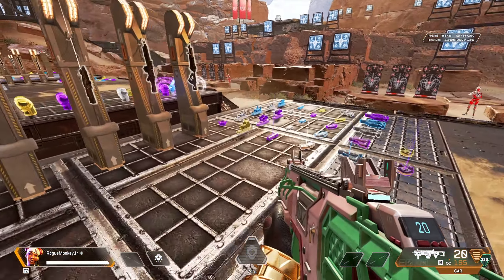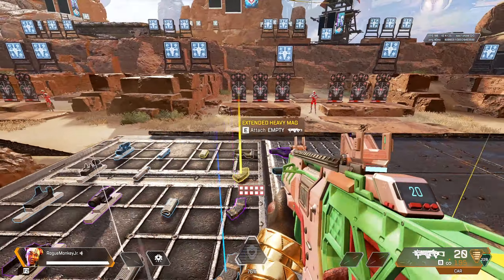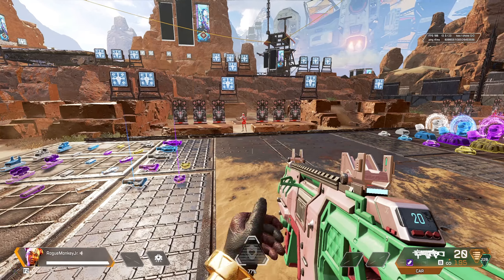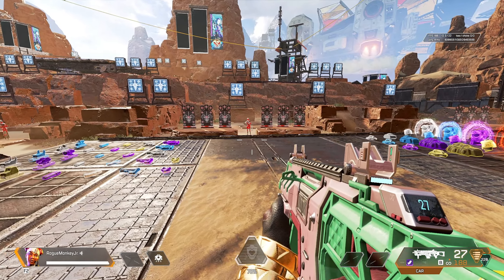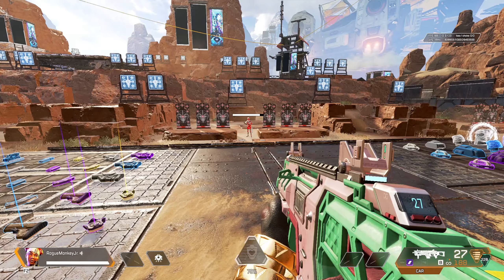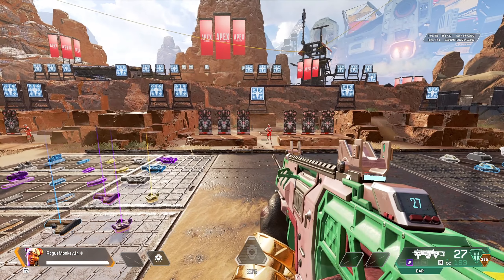One of the other neat things about this weapon is you can equip a heavy or a light mag on it — it doesn't matter what kind of mag you put on. I have a heavy mag here and I'm using light ammo. Same thing if I swap and put a light mag on there and then swap to heavy ammo, I can still use the light extended mag for the heavy ammo.